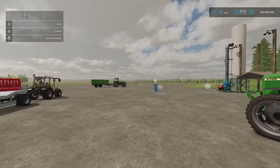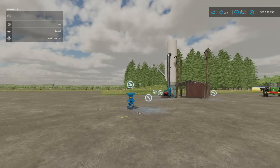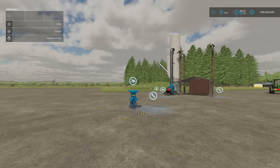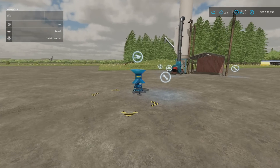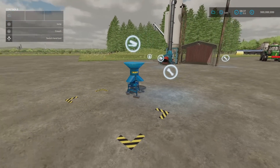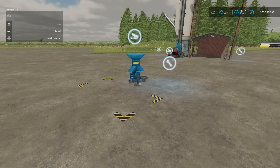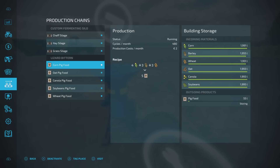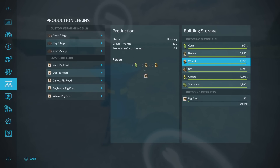Next, this is rather cool — the Lizard Bittern by Edziacek. It's 3.49 megabytes download, five slots on console, three grand to buy. This is a pig food mixer — a little static pig food mixer for your farm. It takes 2,000 litres of each crop type: corn, barley, wheat, oat, canola and soybean.